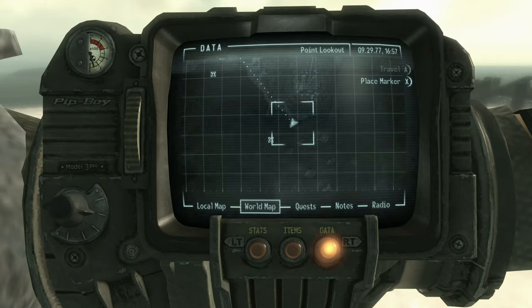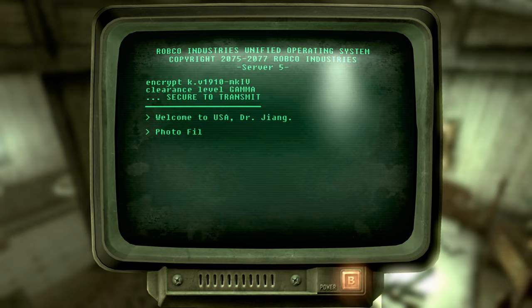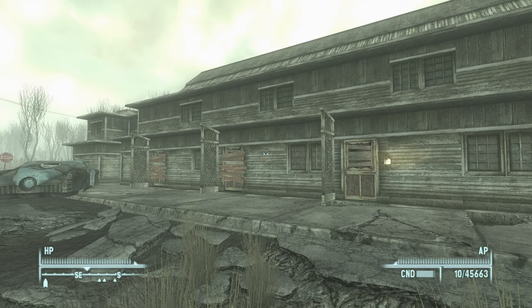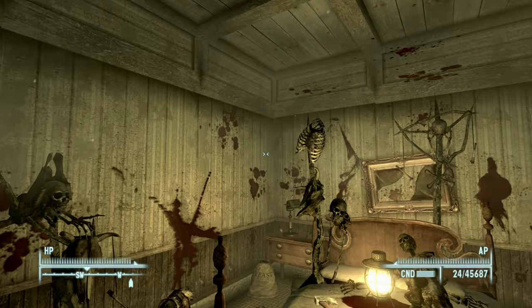Now we're headed back to room 1D, extract these, and then walk right around to the opposite end of the same building into room 1K. And that is where we get the pint-sized slasher mask. No better way to start this DLC than with this mask.